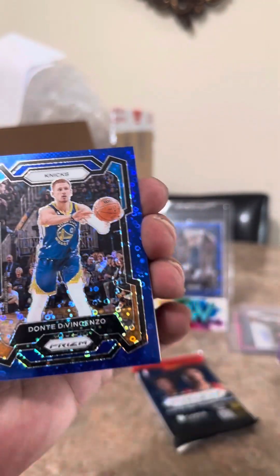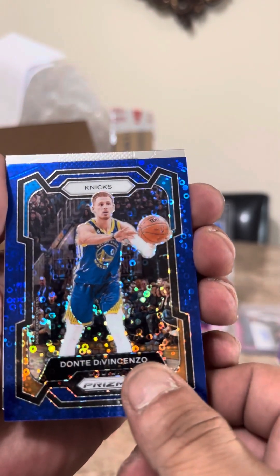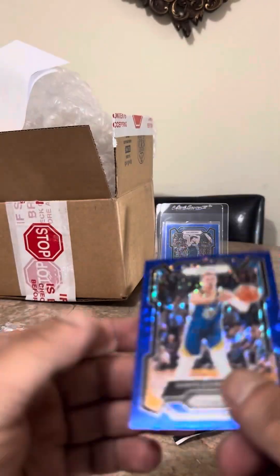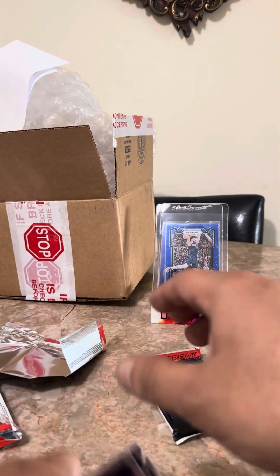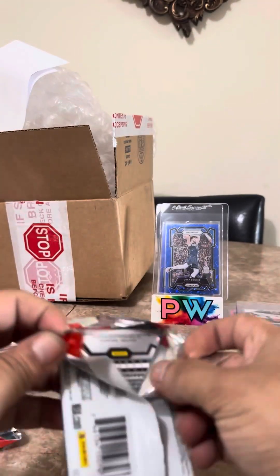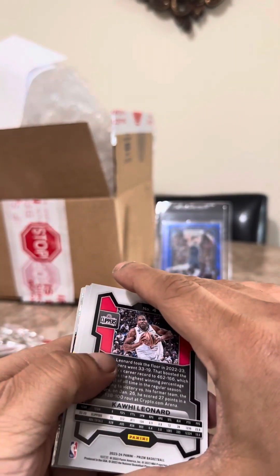Knicks. Dante — he's hot right now, he's doing really good. Honestly this box wasn't great. This is my last chance at a Victor Wembanyama or anything numbered like that.